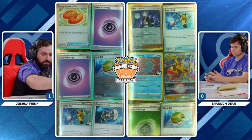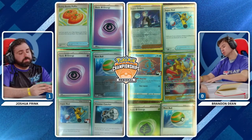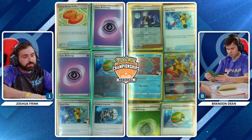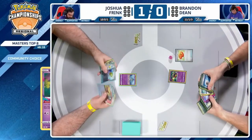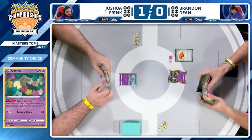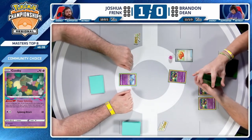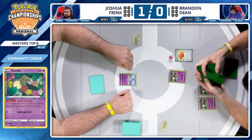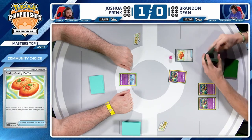Brandon wants to go first — does not get the bad news. No Klefki, no Flutter Mane in the active for Joshua, just a Ralts. So Brandon's going to have access to some Flower Selectings. Maybe even a Jet Energy in hand — you can do the full combo. This is what we play the deck for — Comfey in the active spot, then find your friend with the Jet and retreat, getting three cards in the Lost Zone.